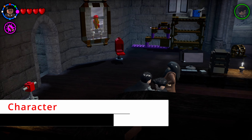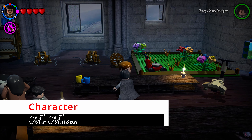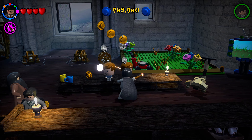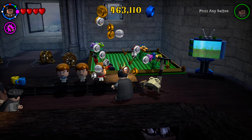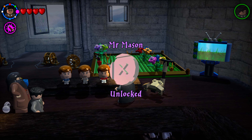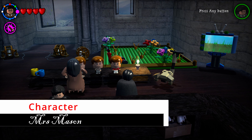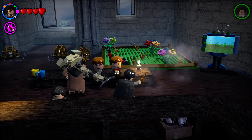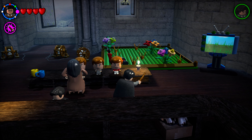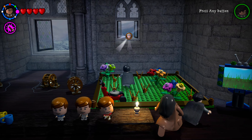Head to the right table and shoot the bobblehead — it spawns another bobblehead, shoot that and it spawns a third bobblehead plus your next character token. Right beside that is a hovering vacuum; shoot it with a spell and it flies off, causing another character token to appear up in the window — go grab it.